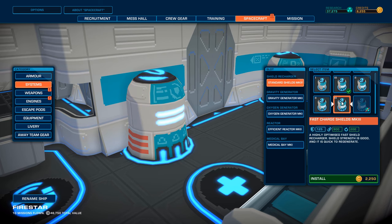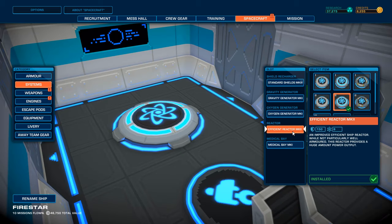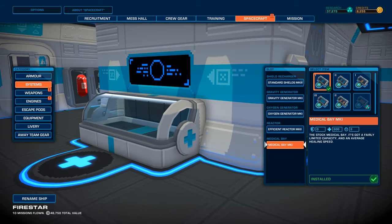Interesting. I'm assuming we'll get the level 4 normal shields as well. These high-capacity shields charge so slowly. Oxygen efficient - still no efficient Mark III. So I'll save the money, probably.